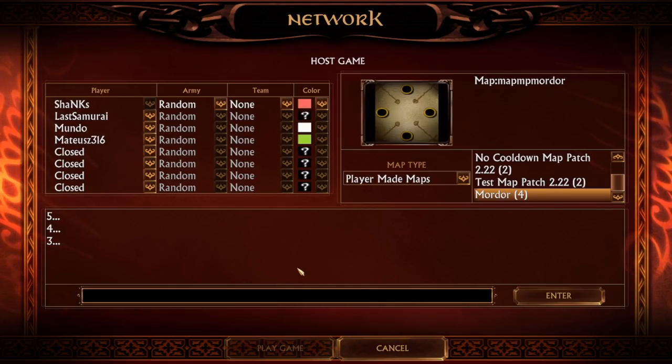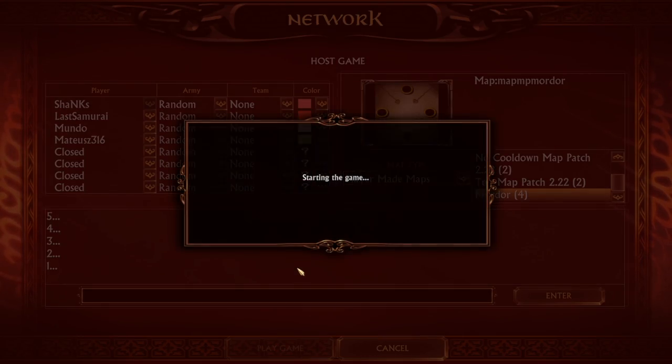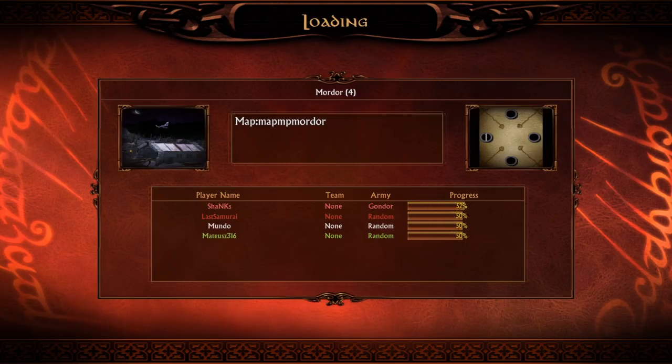What is up guys and welcome to the BeyondSanas here on EmoryMachines. Today we are playing a free-for-all match on the brand new map Mordor in Battle for Middle-earth 1 on patch 2.22. That's gonna be the first time we play on this map and hopefully you guys will enjoy it. We will get to play the Gondor faction, the White City. And obviously this map is also gonna be included in the upcoming version of patch 2.22, which hopefully will be released in about two weeks from now.